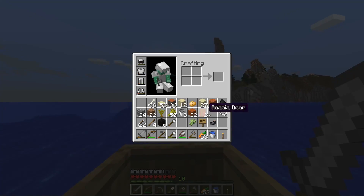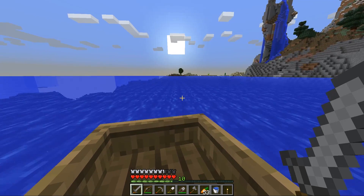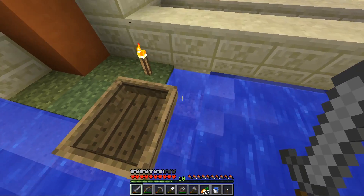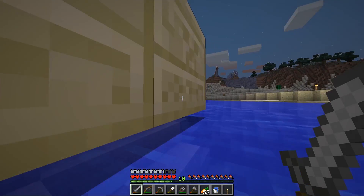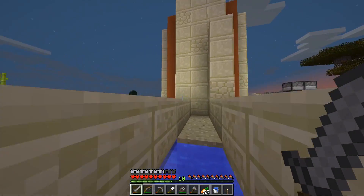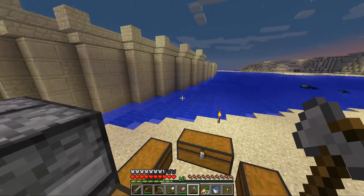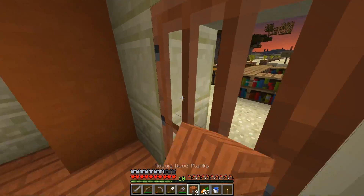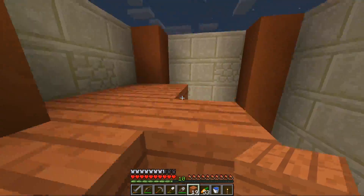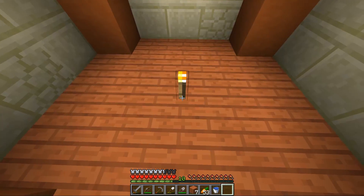Hopefully by this time I've already dyed the wool, so the furnace should be done smelting that cactus. Okay, is it going to spawn me in the water? Yes, of course — why would it not spawn me in the water? Why would it not glitch out when I'm near it? I should really build the archway in the center soon and then construct a boat dock around here somewhere. Anyways, let's just finish up this decking here. Boom, decking finished.